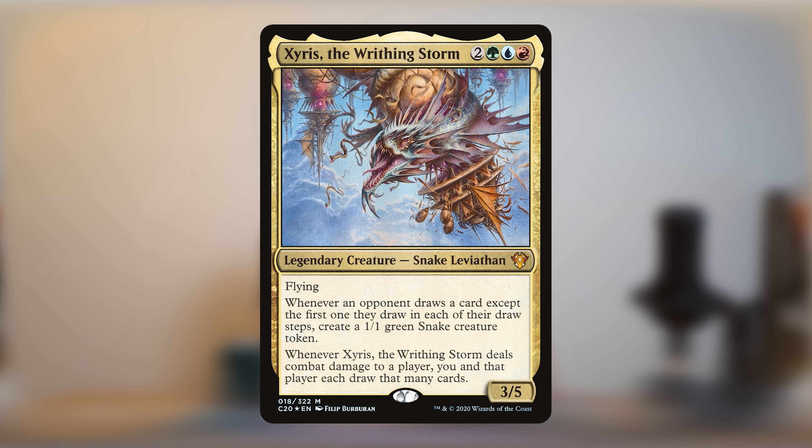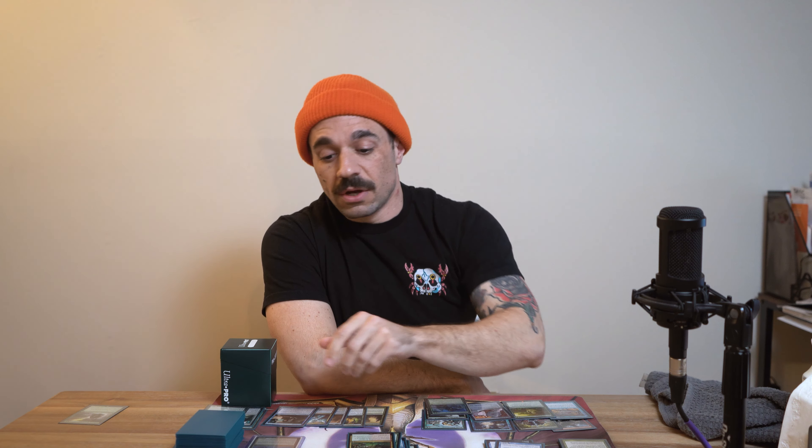Zyrus the Writhing Storm is a legendary snake leviathan with flying. Whenever an opponent draws a card, except the first one they draw on each of their draw steps, create a 1/1 green snake creature token. Whenever Zyrus the Writhing Storm deals combat damage to a player, you and that player each draw that many cards. It is a 3/5, it costs green, blue, red, and two generic. So that's the commander, now let's get to the spice.